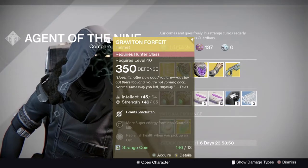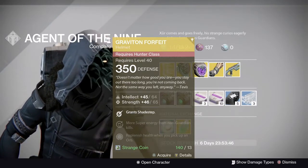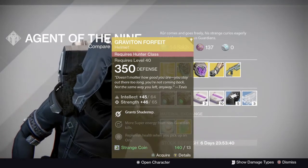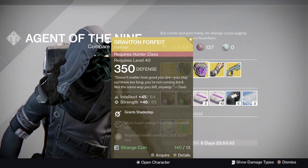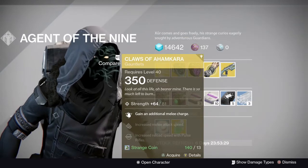For the Hunters, we have the Graviton Forfeit with a 99% stat roll — that's almost max, so insane. Even if you don't have this helmet, I definitely recommend picking it up because of the stat roll. It's actually a very good helmet for Night Stalkers, giving you Shade Step as a perk — very good indeed.